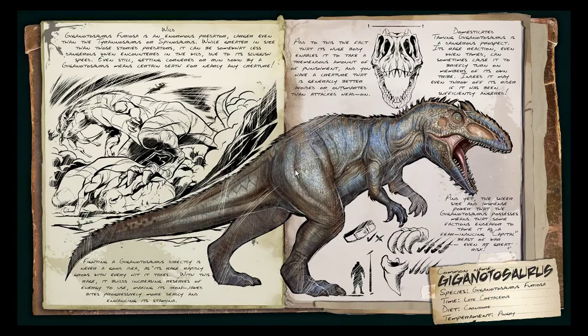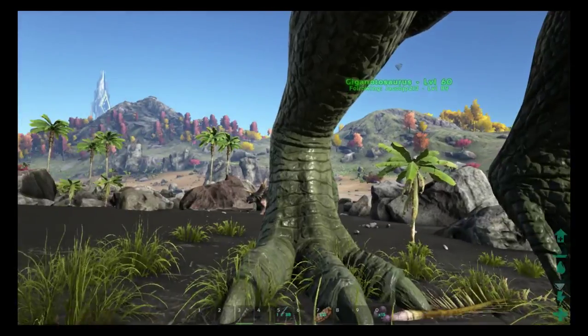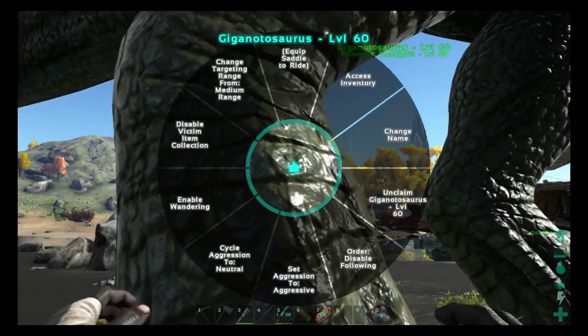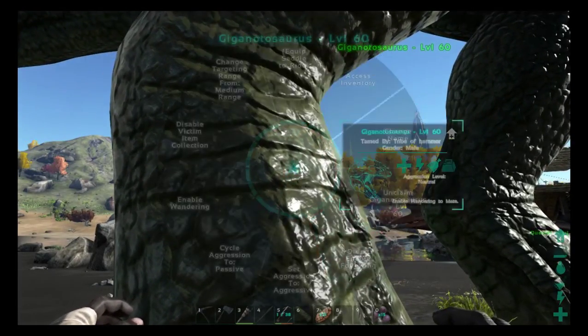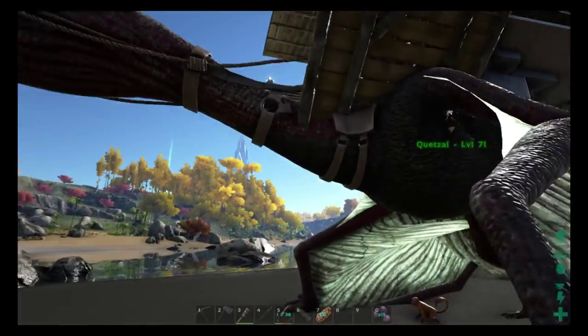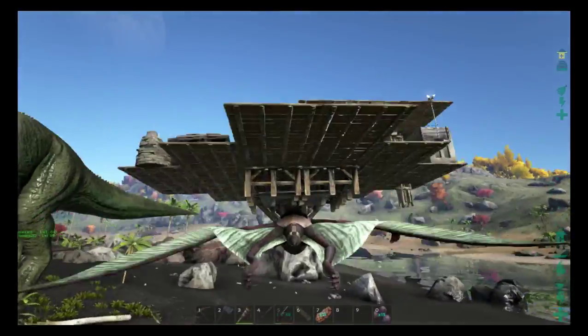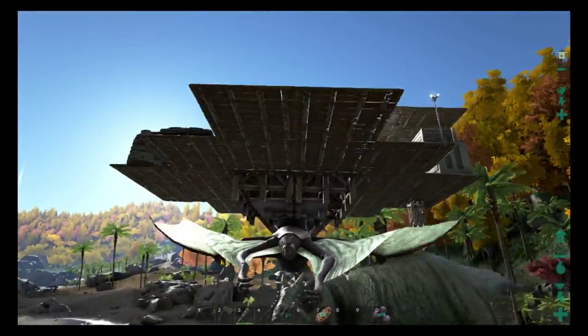Welcome back everybody — we now have a tamed Giganotosaurus! The tame went relatively uneventful; taking him down was the hardest part, everything else went pretty smoothly. He's ours now — a level 60 — and we ended up getting 19 levels out of him, so that's good. Let's take him around and see what he can do. I don't have a saddle yet, so we'll have to take him back to base.